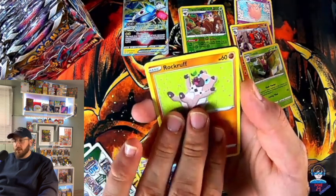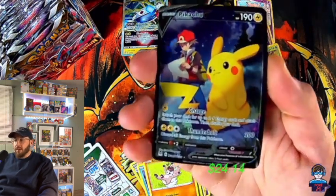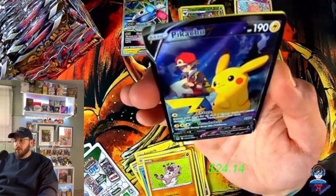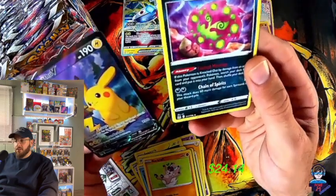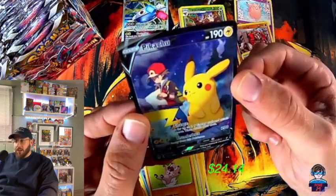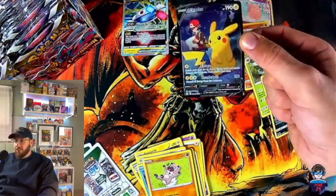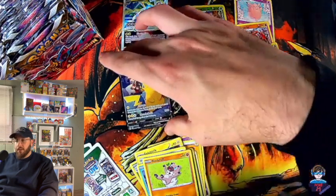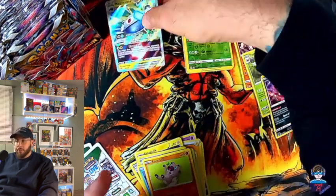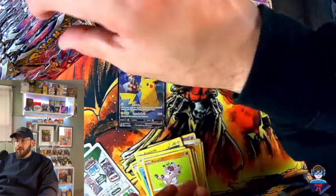Oh, I see one here — a Pikachu V! What a nice card right there, check that out. That looks really cool — the Pikachu with the trainer. And Spirit Tomb... man, it would have been nice if that would have been a holo, like a double-hit pack. But the Pikachu V — I'll take that. That card is almost $25 non-graded. That's a hit right there, about five or six packs in.